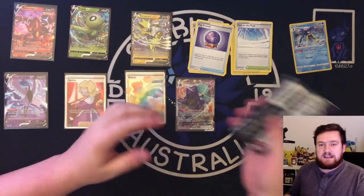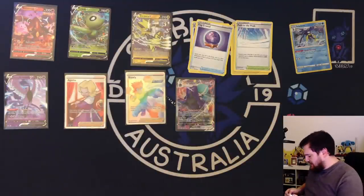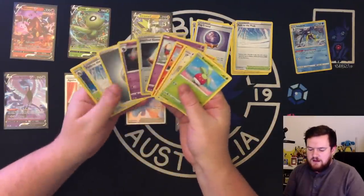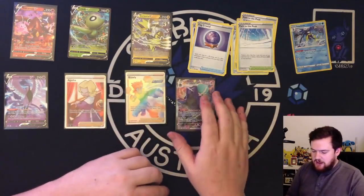This is the last pack. Last pack — let's see if I can find something of interest. I'm going to hazard a guess at no... and yes, useless. What a box. Plus side: a playset of Path to the Peak, so I'm big on that to be honest.